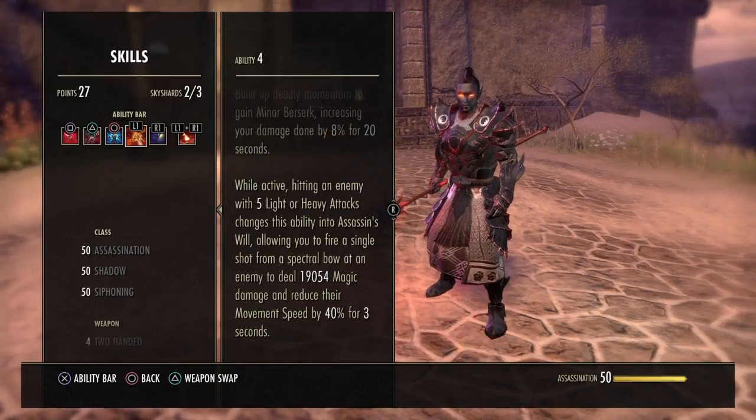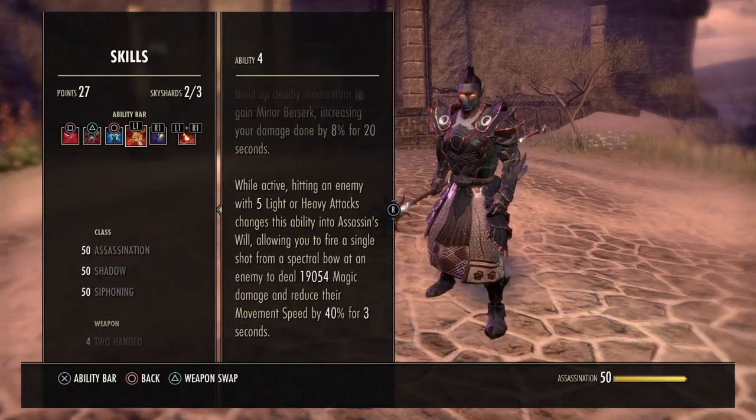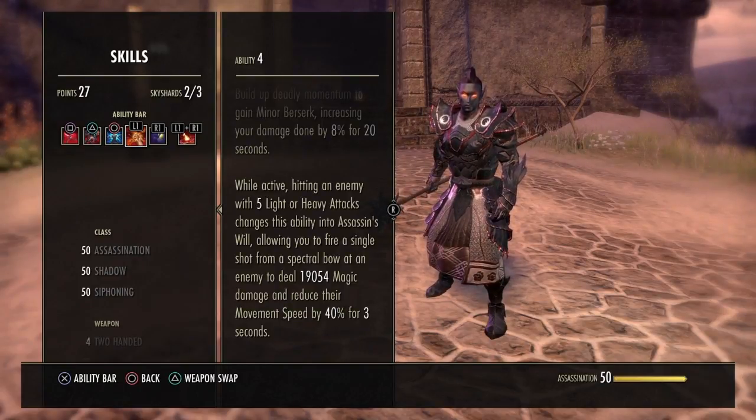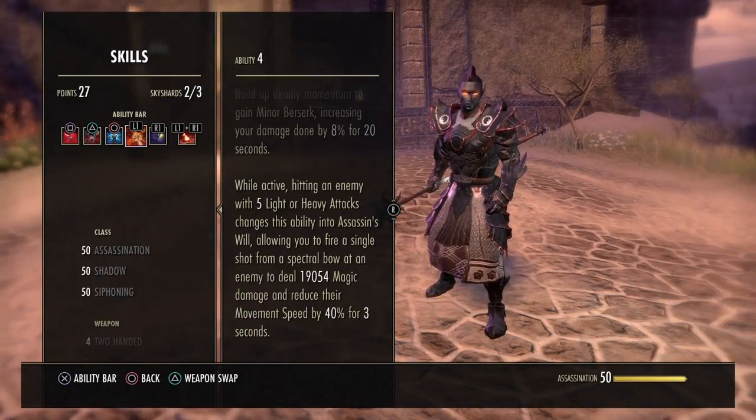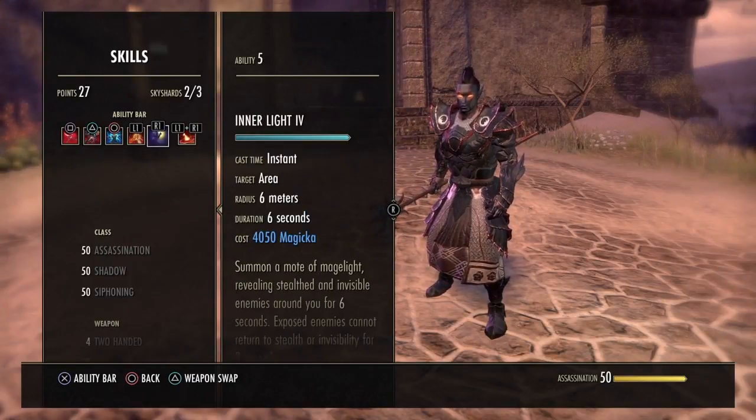After five light attacks or heavy attacks you get an Assassin's Will proc, which does a massive amount of damage. I'm new to the magblade so I sometimes miss the proc, but once you get used to it the magblade is very powerful for burst. Remember that heavy attacks count as two light attacks, so a heavy attack plus three light attacks equals five and gives you the proc.